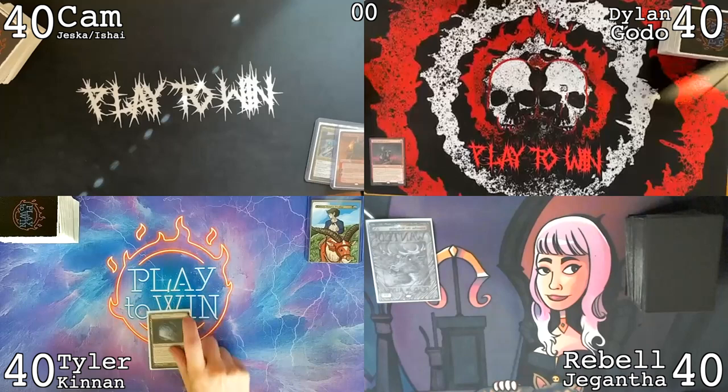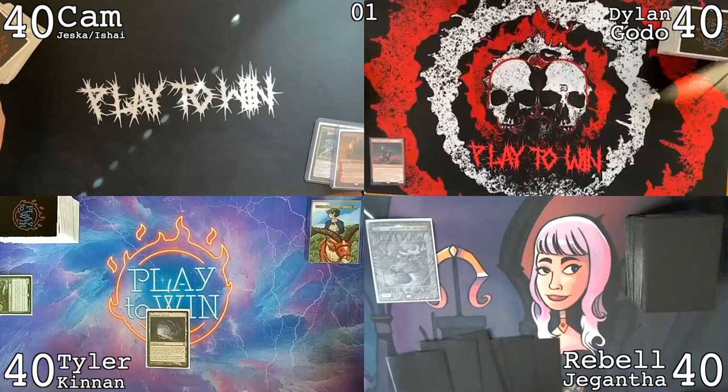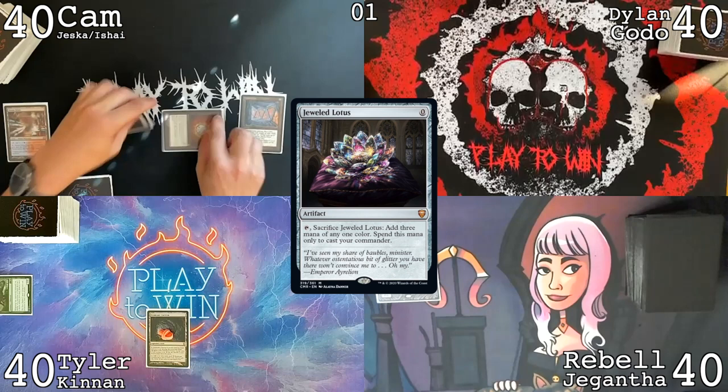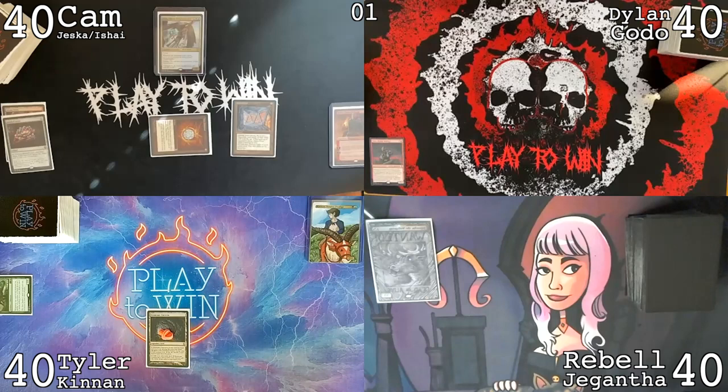Any pregames? I'm gonna exile Runic Armasaur, get a draw for my first turn. Mox Diamond discarding a Steam Vents, cast a Mana Crypt, cast a Jeweled Lotus — crack the lotus for three blue and we'll get Ishi out. I will pass the turn then, no land.